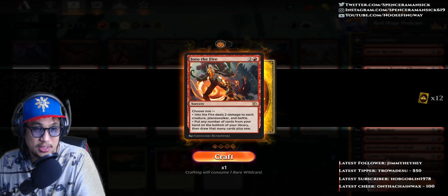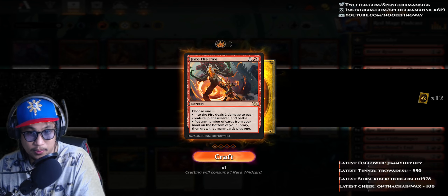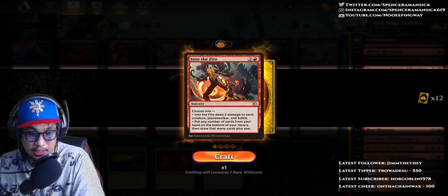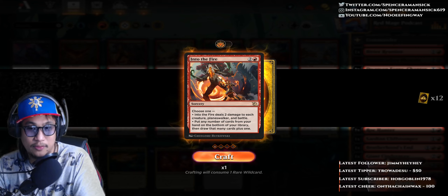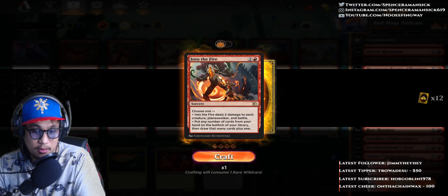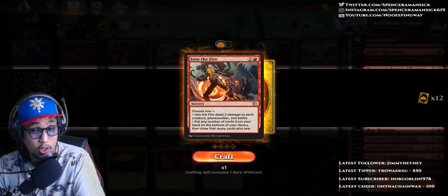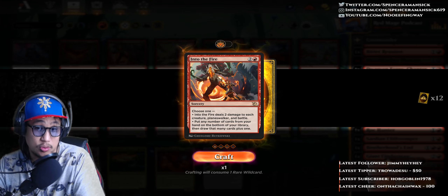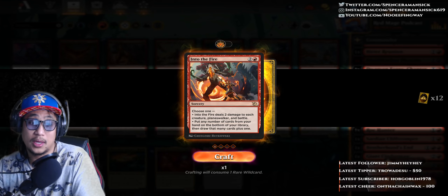Pyroclasm already exists, and Pyroclasm costs 2 mana. And there are better Pyroclasms. With something like Into the Brotherhood, or whatever, that does 3 to 3 — it's so good. Why would I do this? It hits Creature, Planeswalker, and Battle. I think this card is really just for Battles — that's the only reason they introduced it, so they can use the word Battle.